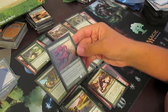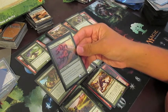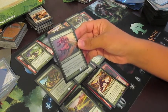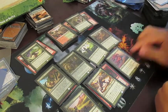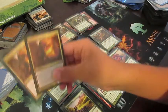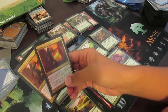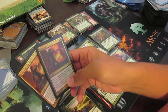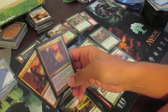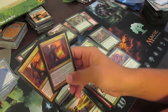Mistcutter Hydra is an awesome hasty guy that comes in with X +1/+1 counters, can't be countered, and has protection from blue — just an overall really sweet card in limited. To finish it off, I had two Destructive Revelries, which destroy target artifact or enchantment and deal two damage to that permanent's controller — cheap removal that obviously fell into our red-green colors. There are a lot of enchantment creatures in this format, so that's very relevant.